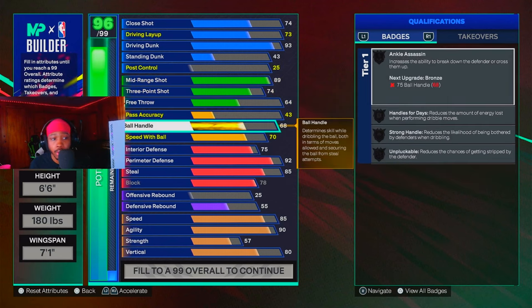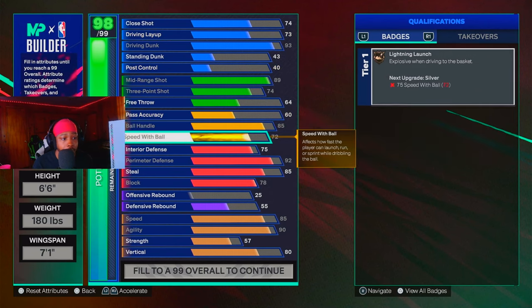You want to make sure you go 75 ball handling, and now we've got to get 75 — boom, this is the original two-way slasher playmaker build right here.